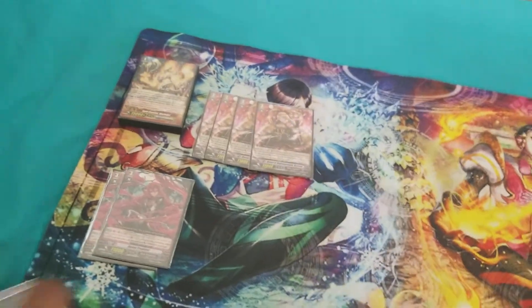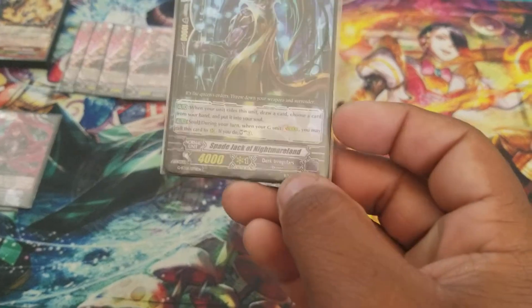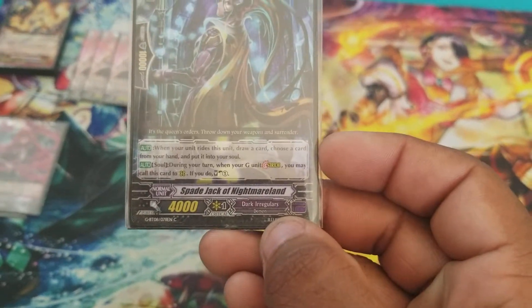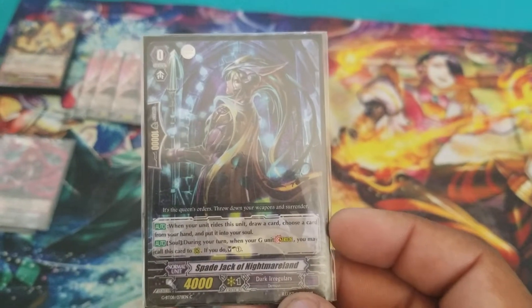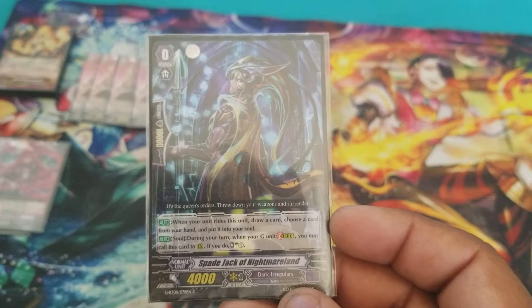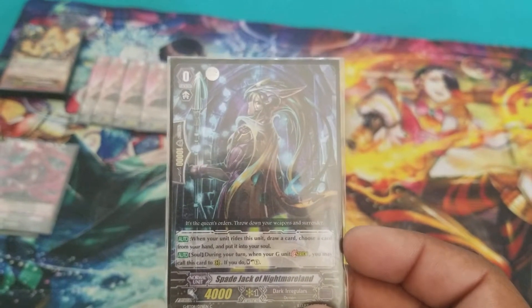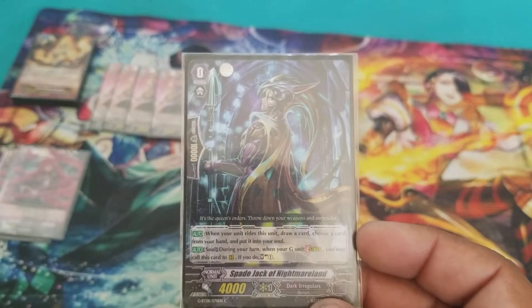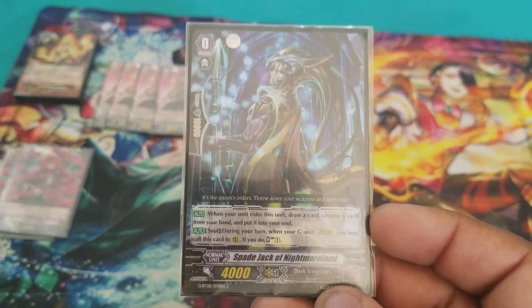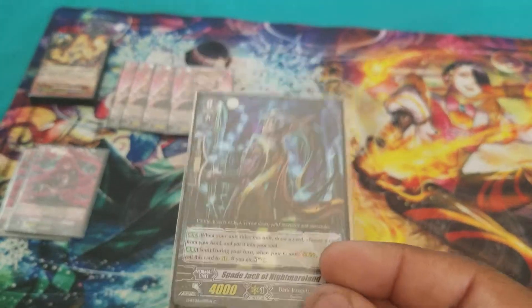Going into our grade 0s now. The starter of the deck is Spade Jack of Nightmareland — very good starter in my opinion. When a unit rides on top of him, you draw one card and then choose a card from your hand to Soul Charge, which helps you build your Nightmareland soul. Then, during the Stride skill — one of the only starters with a Stride skill — you may call this unit to the field and Soul Charge 1. Off his skill alone, you can Soul Charge up to 2 cards during your play.